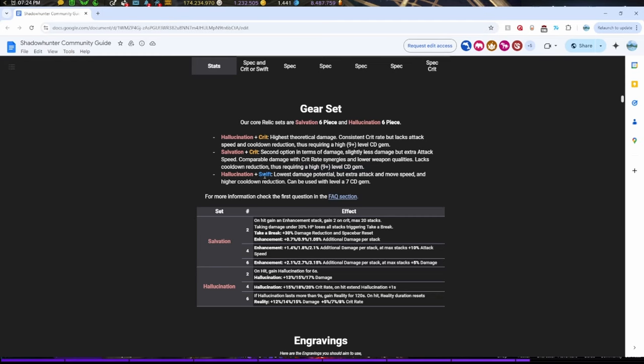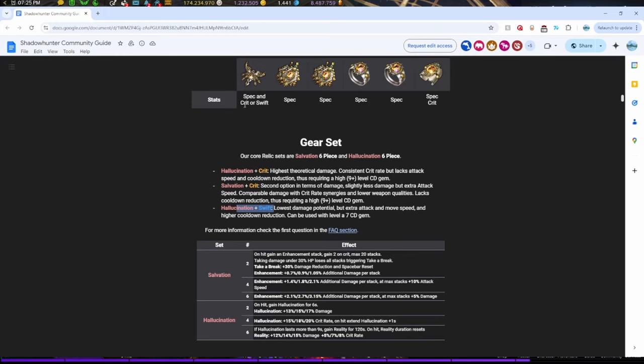The third option is what I used to do. I never did Salvation Crit — I always did Hallucination Swift, then moved up to Hallucination Crit. I always had a level 7 cooldown gem and about six months ago leveled it up to level 9. Hallucination Swift means you take a Spec Swift bracelet. You won't have as much crit, but it's easier to play because you have Swiftness — you'll be much faster and able to throw your skills much easier, but you may see lower damage numbers.